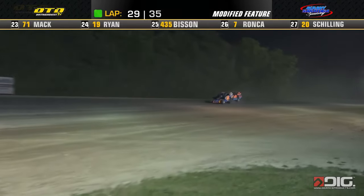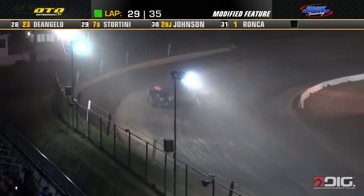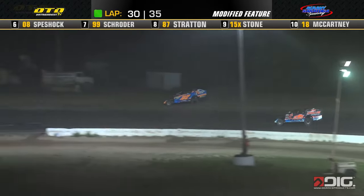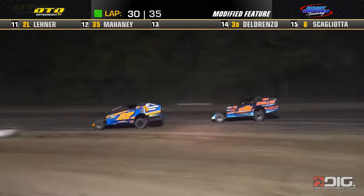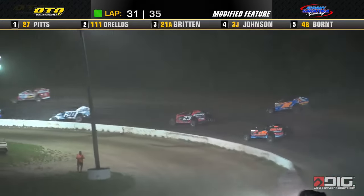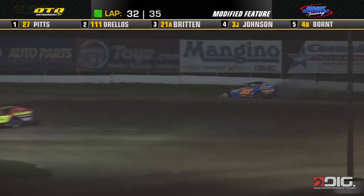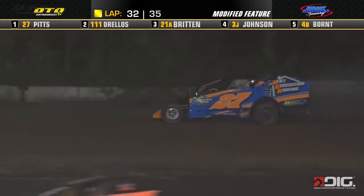Drellos looking down to the inside, had to back out of it a bit — now he'll go to the outside, trying to take the long way around. Demetrius Drellos and Jeremy Pitts ready to duke it out up front. Here's Demetrius Drellos as they work up off turn number two — five laps left in this one. They work through turns one and two. Now Drellos down to the inside, trying to get the power to the ground. He'll slide up in front, and over the back stretch goes Jeremy Pitts — and that will bring the yellow out on the speedway.